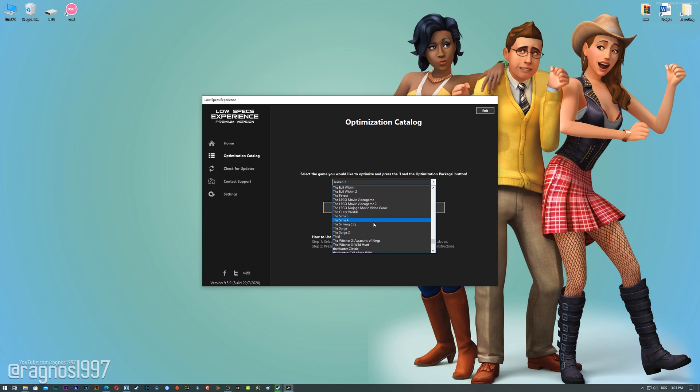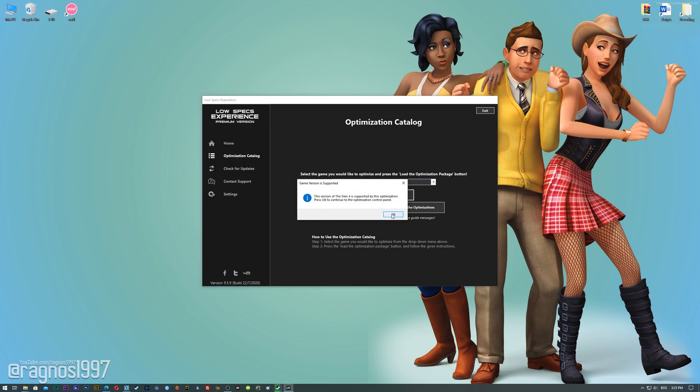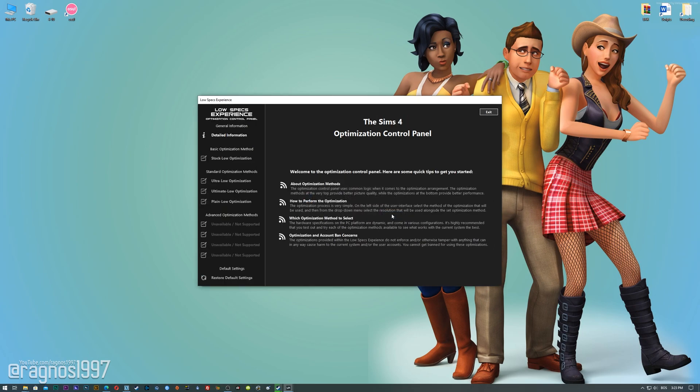From this drop-down menu select The Sims 3 or The Sims 4, and then press load the optimization package. The Low Specs Experience will automatically check if your game is supported by this optimization. If it is, press OK and the optimization control panel will load.